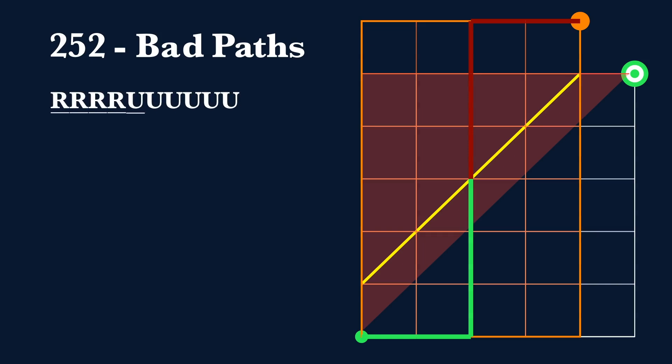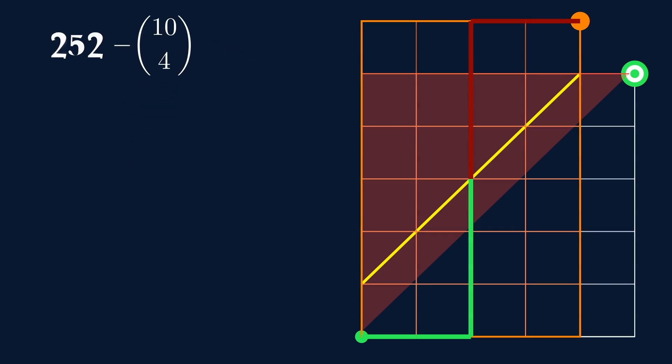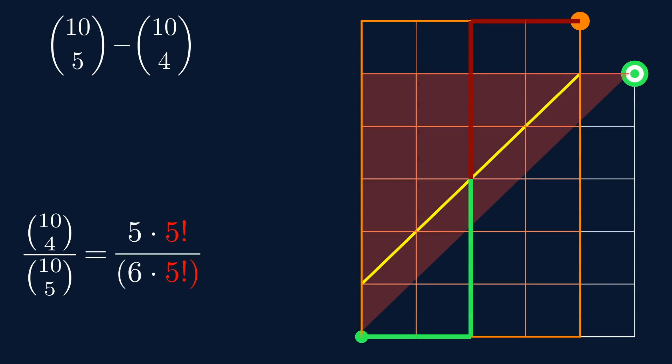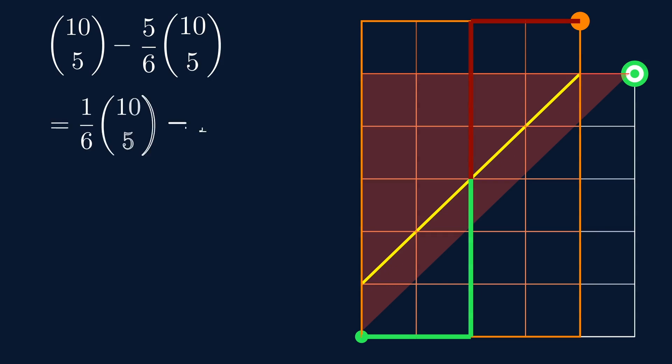We can count this by noting there are four R's and six U's in our total path, so the number of ways is 10 choose 4. Let's rewrite 252 as 10 choose 5. Notice something interesting: 10 choose 4 divided by 10 choose 5 simplifies to 5/6. So 10 choose 4 equals 5/6 times 10 choose 5, which is 1/6 times 10 choose 5, which equals 42. The number of valid paths is 252 minus 42, which is 210.